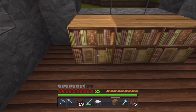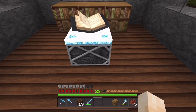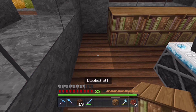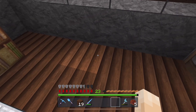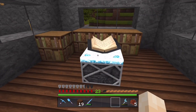Place them along this back wall here. It's important to leave one gap in between the enchantment table and a bookcase, otherwise it won't work. You can have up to 15 of these bookcases around the outside, leaving a gap in between, to get the maximum level of 30, which we've got here.